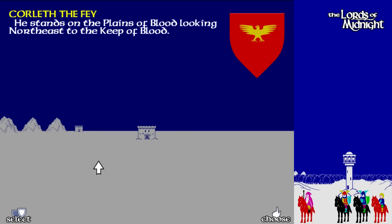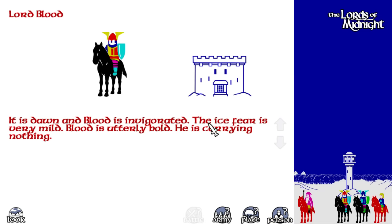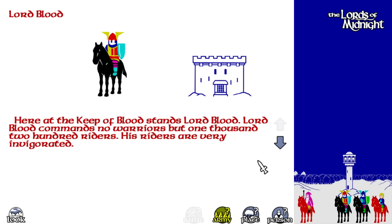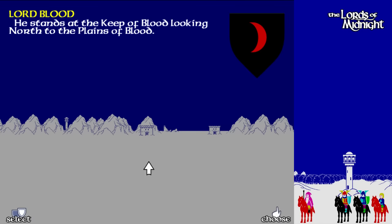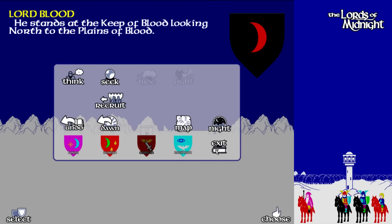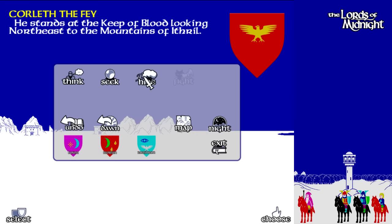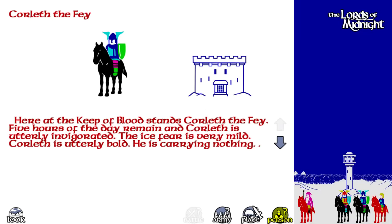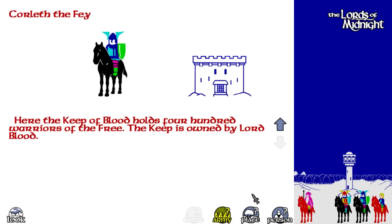We're going to Seek Dawn. We now have Lord Blood. He has no warriors but 1,000 riders — very invigorated. Let's change who we are and go back to Corlith the Fae to see if he can't recruit some people here. It doesn't look like he can.